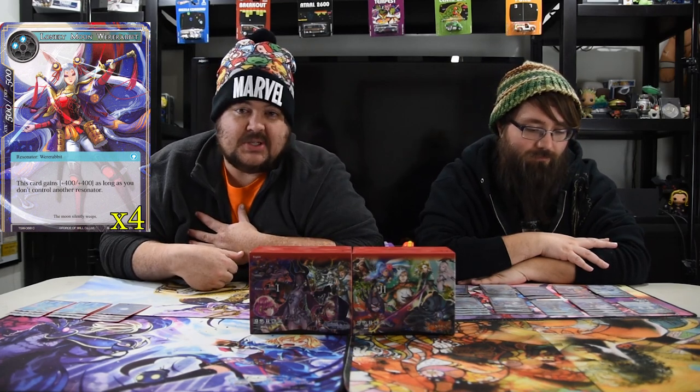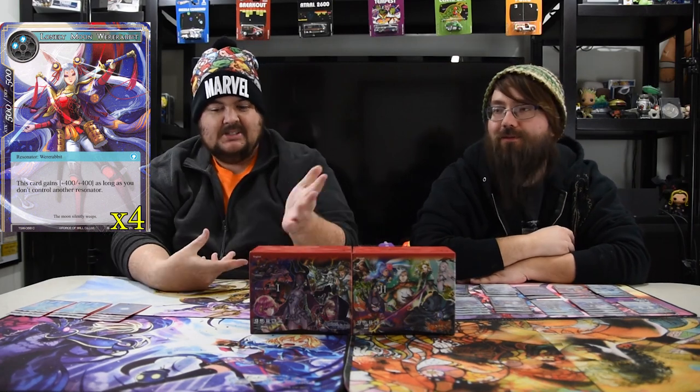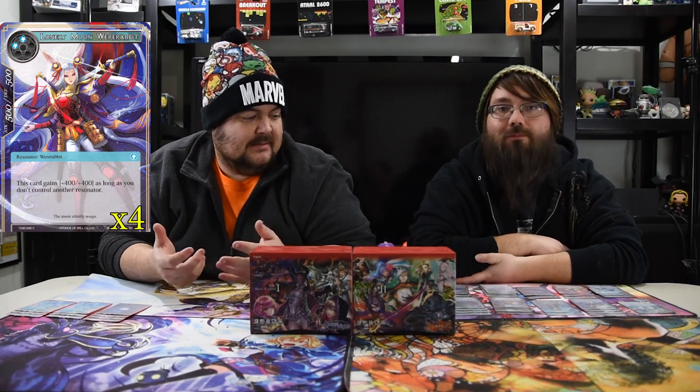The next one is Lonely Moon Were Rabbit — the cornerstone of the deck, the little MVP. The reason I named the deck the way I did is because she's essentially a two-mana 9/9. She's a 5/5 normally but gets plus four/plus four as long as she's the only resonator you control, and on turn two that's pretty easy. Turn one if you go second and you've energized — you drop Were Rabbit and if they don't kill it, you get to just control the game.